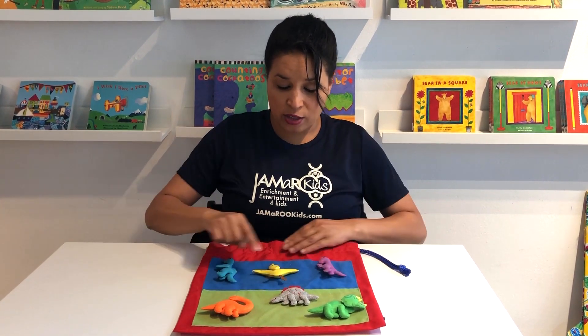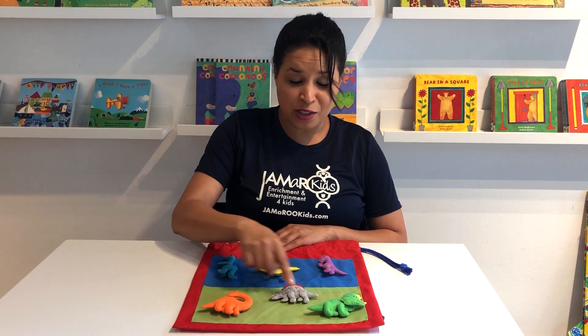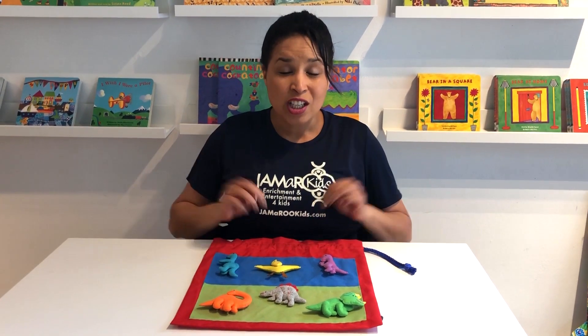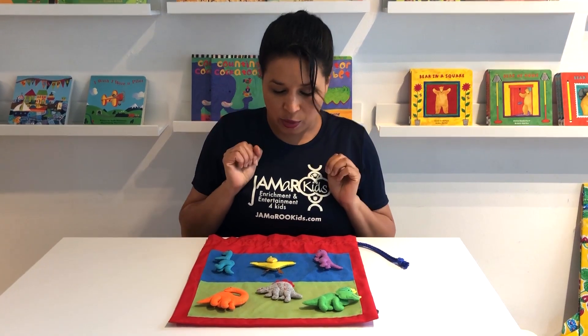We're going to put those dinosaurs away so that we only have six dinosaurs. Let's see — we have 1, 2, 3, 4, 5, 6. We have 3 plus 1, 2, 3. 3 plus 3 equals 6. So you could have three fingers on each side and that's also six.